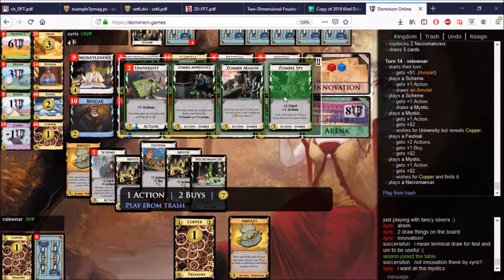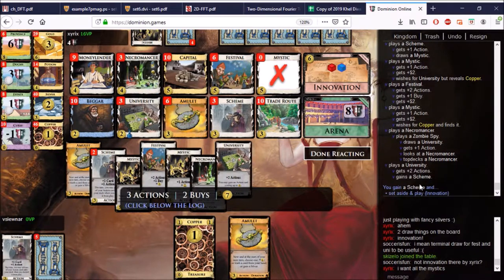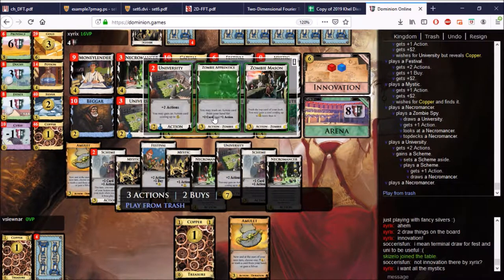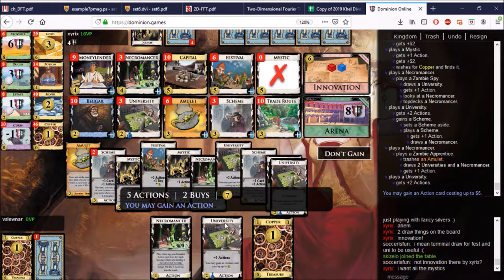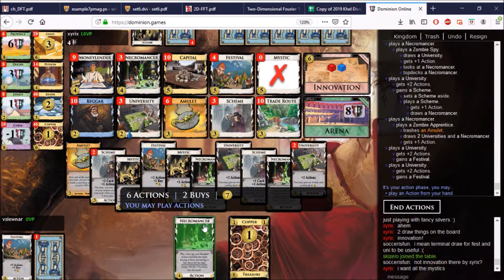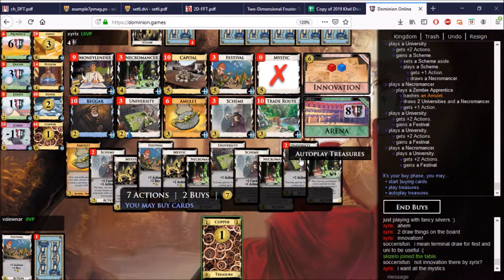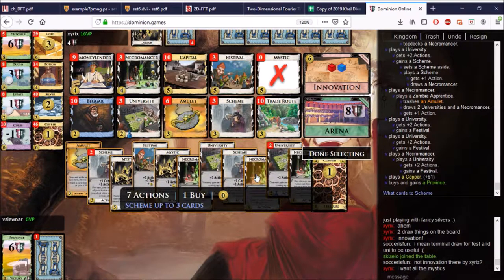Let's get this out for Spy. We'll get a Scheme. Play the Scheme to draw into the other Necromancer. What else can we do with the Necromancer? We can play the Apprentice — let's play the Apprentice. More Festivals for me. And I can play this one as a University to gain another Festival. Take up Revins, we get the Scheme things. Necromancer, Necromancer, Necromancer.